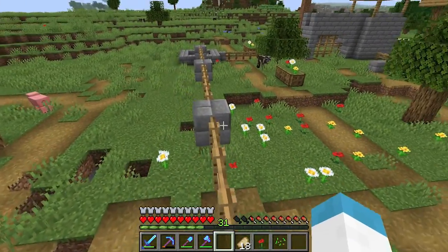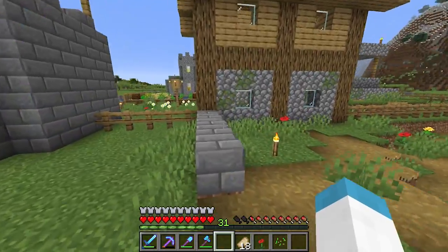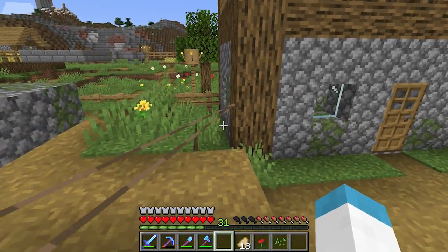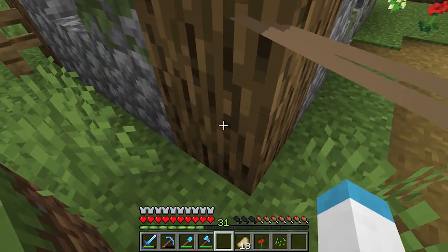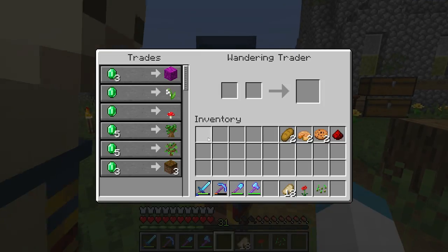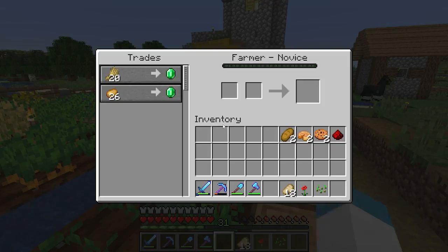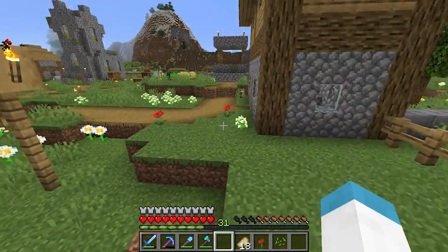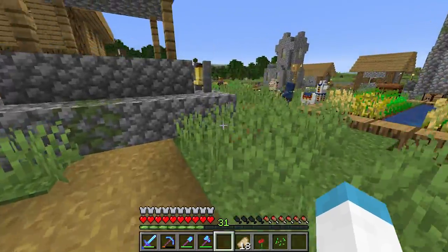Another thing I've already noticed is that the villagers are breeding like crazy. My Hero of the Village effect is gone — I noticed that too. They're not giving me items anymore and trades look like they're normal again. Anywho, that is going to be the outside border. I want to get this village up and running pretty quickly because I want to test it against the raid and kind of see where it gets us.